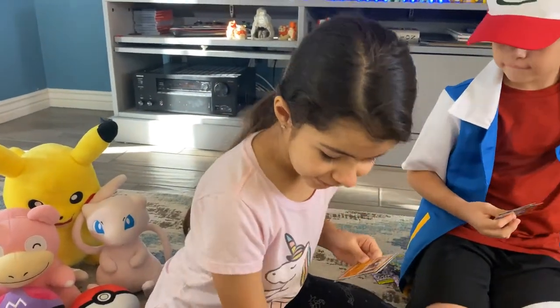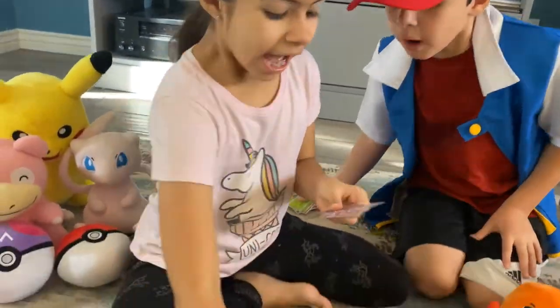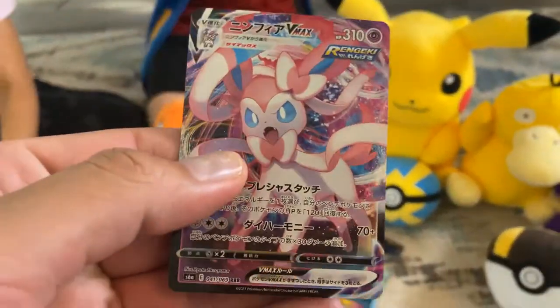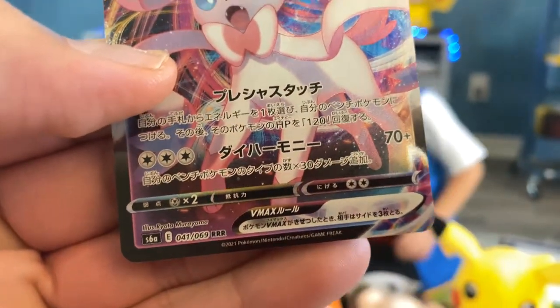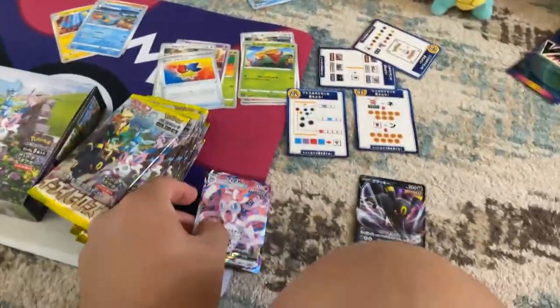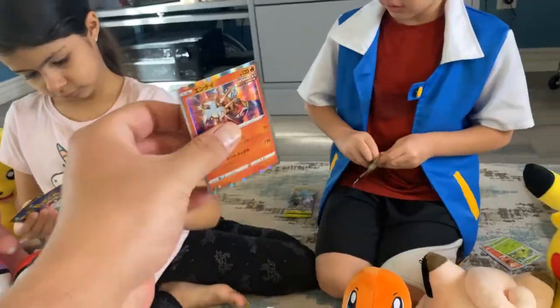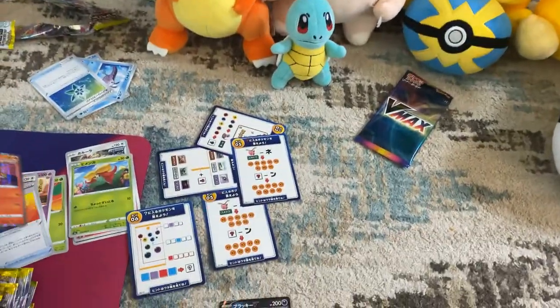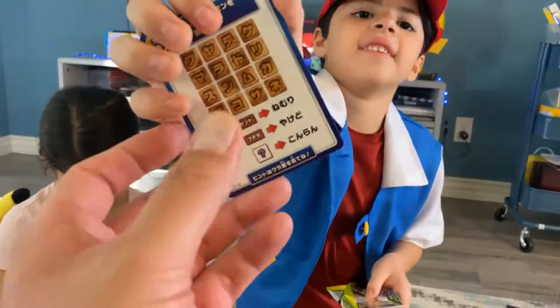Let's see it Papa. This one's going in my favorite pile. Whoa, V-MAX! That's a V-MAX mama, look! It's a nice one - 41 out of 69. We're gonna sleeve it up. It's rare too, secret rare. That looks nice - that's one of the legendary, I forgot his name but he's cool. So we're opening the apex first, we're gonna leave that to the end, and then this is the booster box - yeah, this is all Japanese.